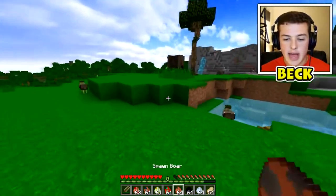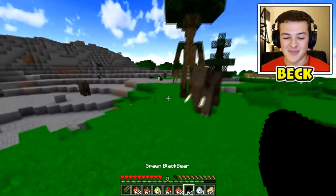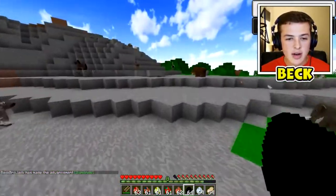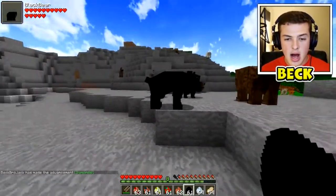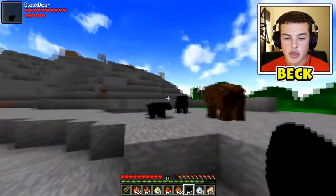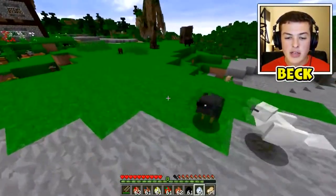I'm just gonna let him die because I don't want to get near that. We also have a boar - a little baby boar, so cute! I love this mod. We also have a black bear. Black bears are significantly smaller than a grizzly. That's an adult one, and those are the baby little cubs. You should really protect your cubs, mother bear - and look, they're actually following - that is awesome!